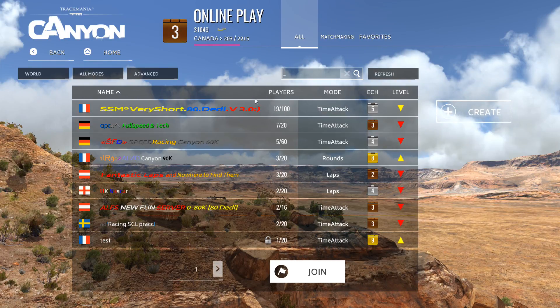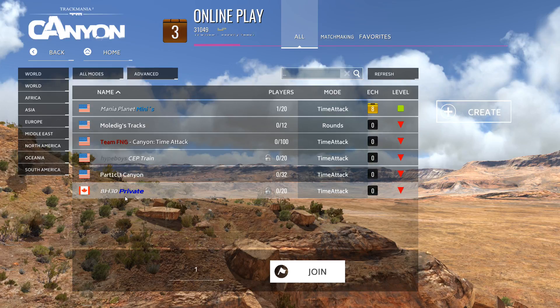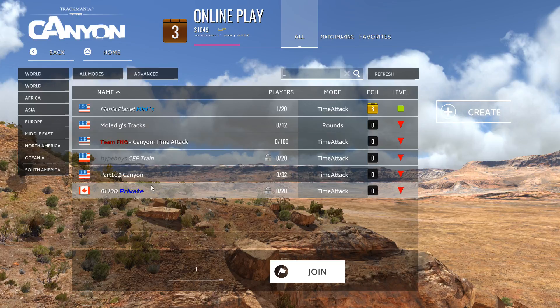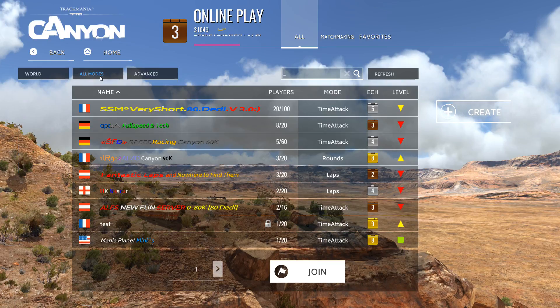If we go back we can go into the online, and here we'll see a pile of servers from all around the world. You can be specific and say you just want to play on servers in North America. Some American ones, or you can play on Asian servers or Ocean servers. Most of them will be time-attack; a couple will be rounds or laps. They give you information about how many players are online.